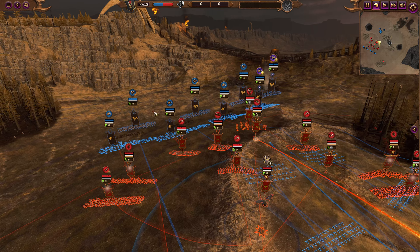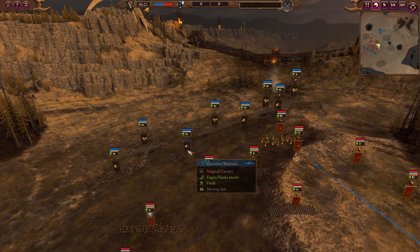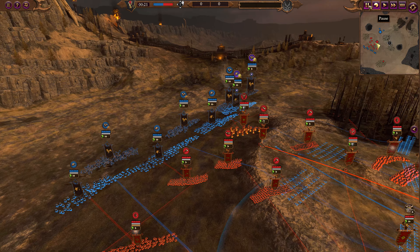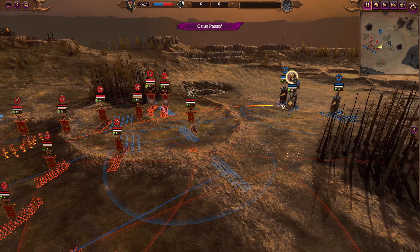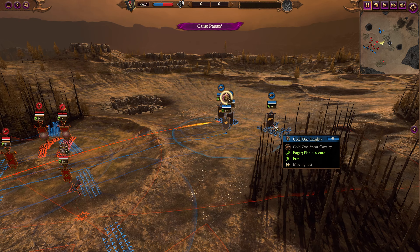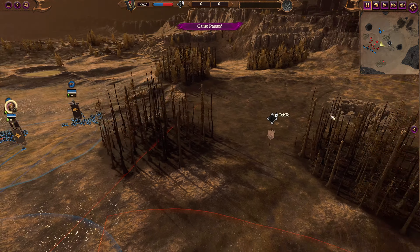He's already right on top of the Chaos Dwarfs with this vanguard of Doomfire Warlocks and Harpies — a super interesting choice in this matchup. The rest of the build is going to be some more mobility: he's got Hellebron on horseback, a Sorceress of Fire, and some Cold One Knights quickly moving in.